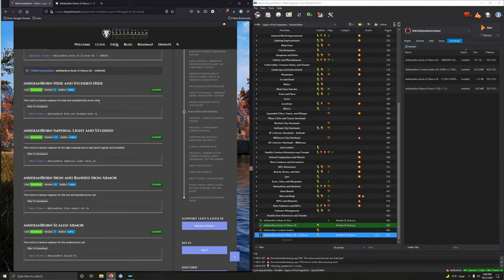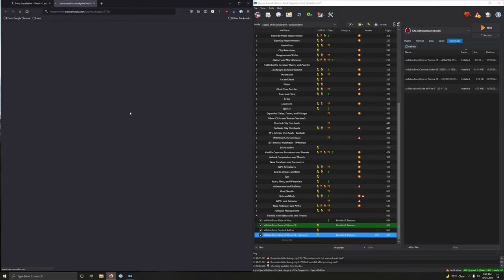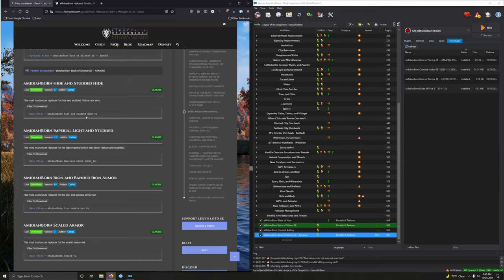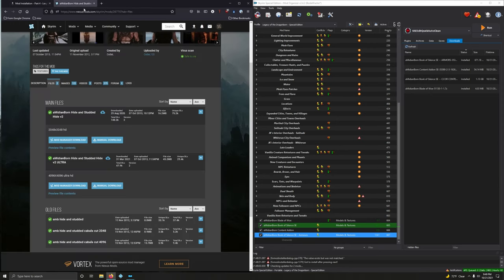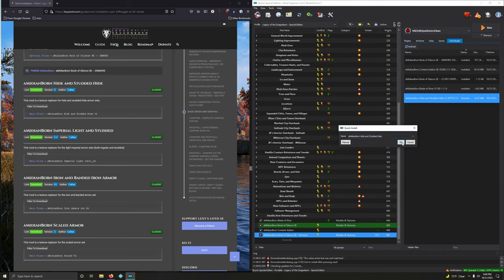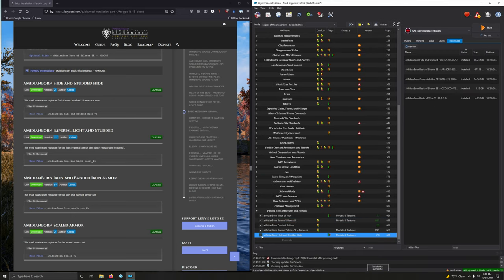Next up: Medium Born Hide and Studded Hide. Click on download, files. We don't want ultra — we want the first option, version 2. Double click to install that, and activate that.